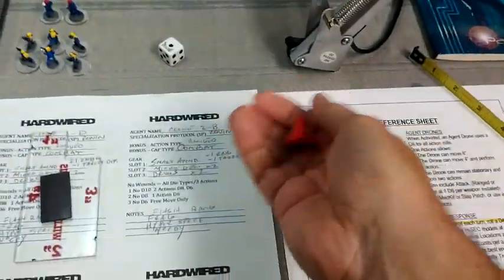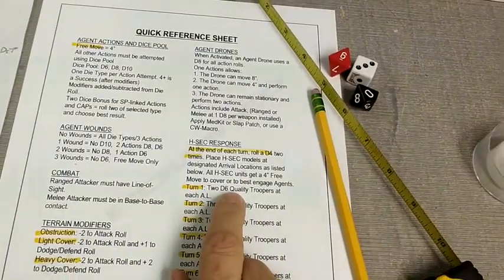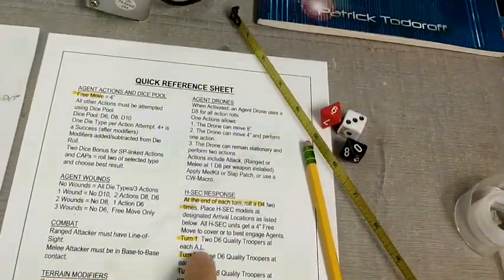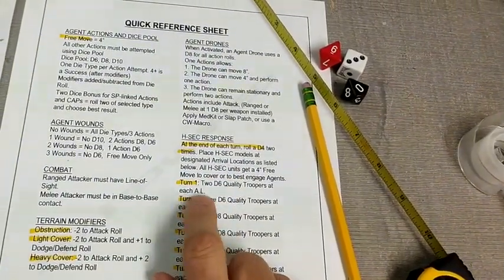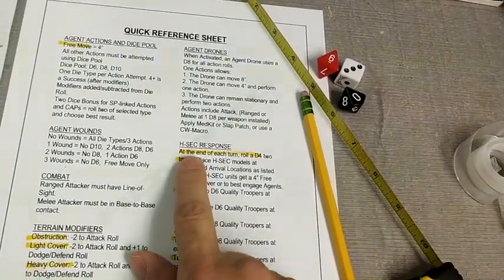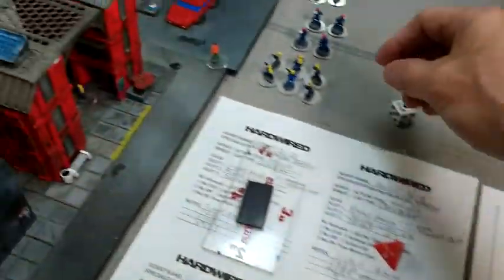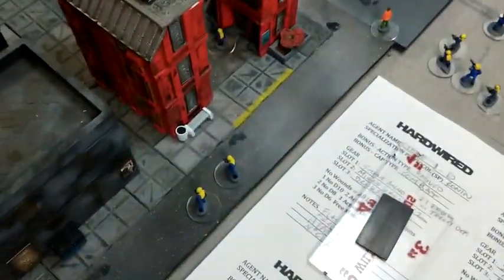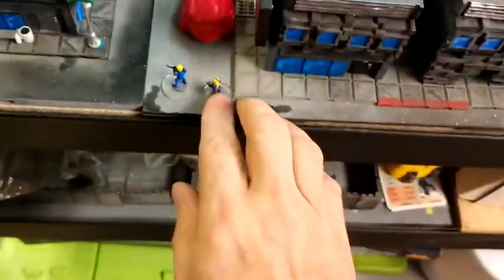Now let's roll to see where our enemies come from. We're going to have two D6 quality troopers at each arrival location. We roll a D4 twice: first result is three, so two more appear right here; second is four, so two more come in on this corner. That's the end of turn one.